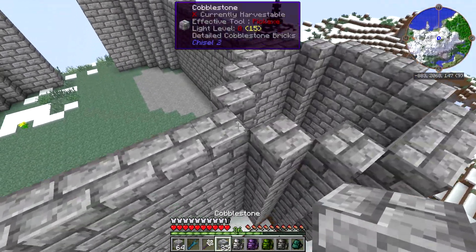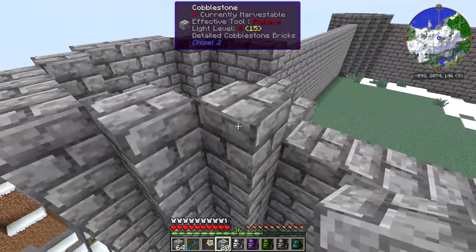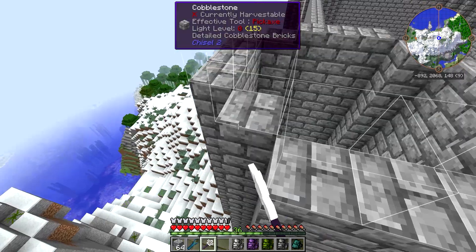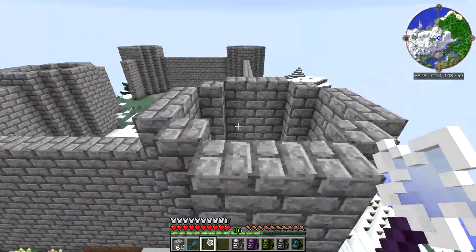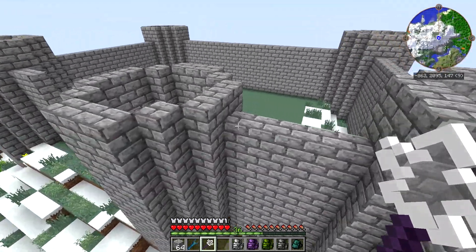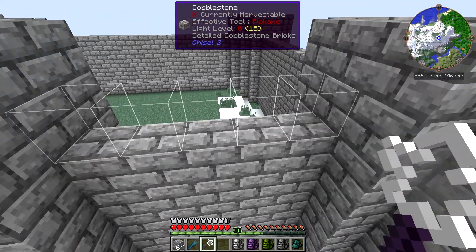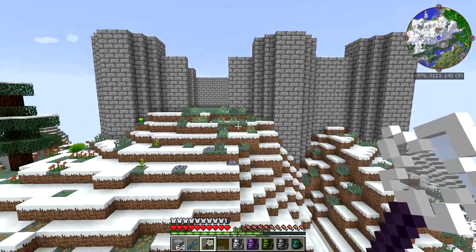Different people have different styles. We're going to bring this up another level — just the towers; the wall can stay right where it's at — and then we'll bring it up another level again using the Builder's Wand. The way the Builder's Wand works is: when you choose the face of a block, it will try to add a block to all other blocks of the same type within range and at the same level of depth. If I go here, you can see the silhouette of where it would place stuff. If I go here, it's going to place it along this face. It's fairly easy to understand once you get the hang of it.